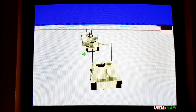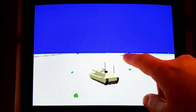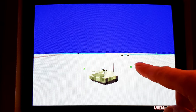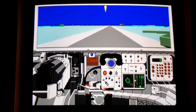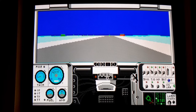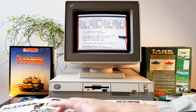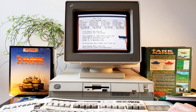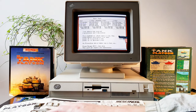M1 Tank Platoon puts you in charge of four Abrams heavy tanks. Team tactics play a very important role in the game, and it begins with tank crews. These consist of four members: commander, gunner, loader, and driver. Each of them has their own stats and skills, and after each successful engagement you can reward worthy crew members with promotions and medals. Since you have four tanks in your platoon, that means sixteen persons to micromanage. When I played the game back in the day, this part was one of my favorites. Introducing a touch of role play and human factor into a technical simulation was a great idea.